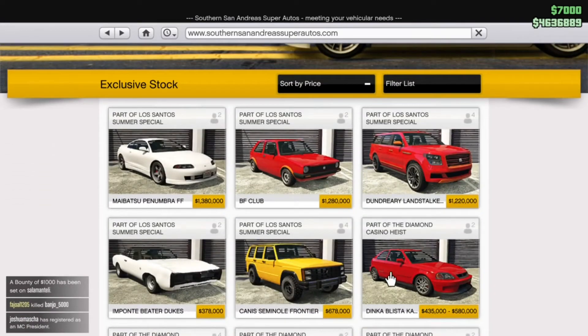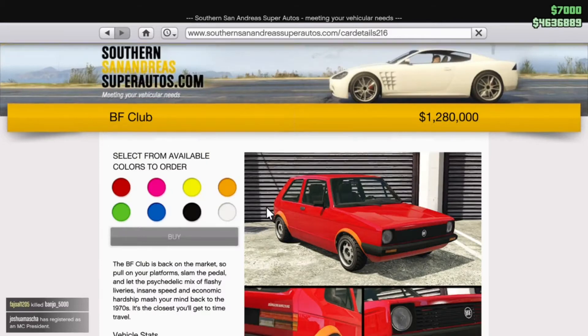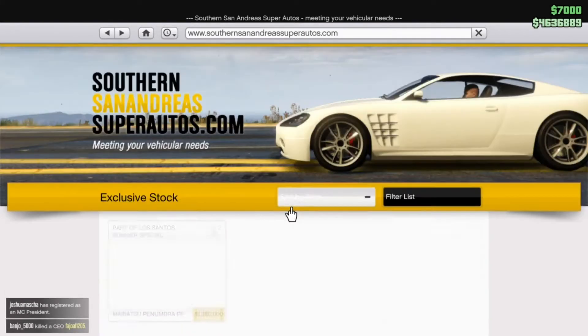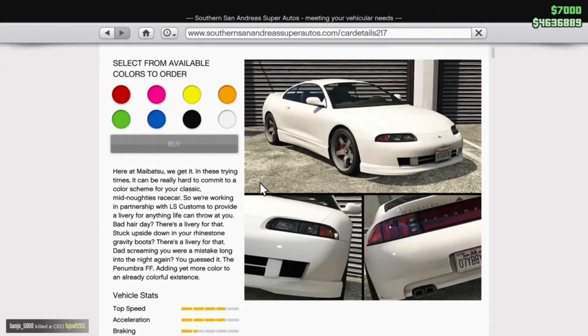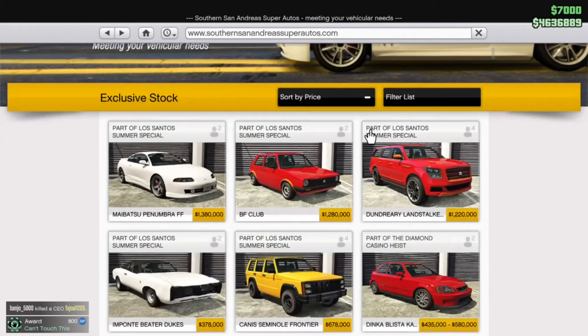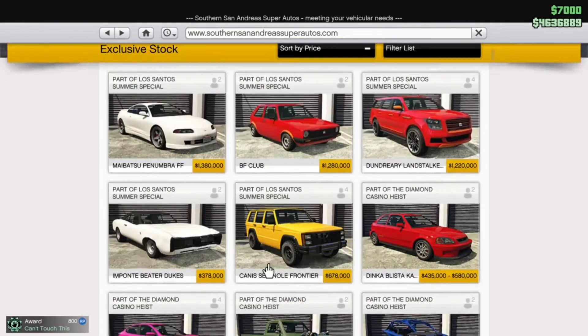I'm just going to go through — basically what you're here for — I'll just talk about the cars. So I'm going to go through them one by one. There's a hell of a lot, so let's start: we've got the Mitsubishi Eclipse, we've got a Golf, we've got a new Landstalker, a Beta Duke, an off-road vehicle, and a new Canis.